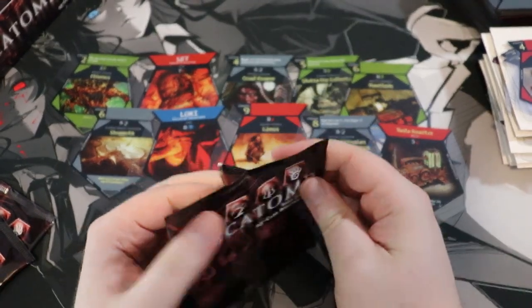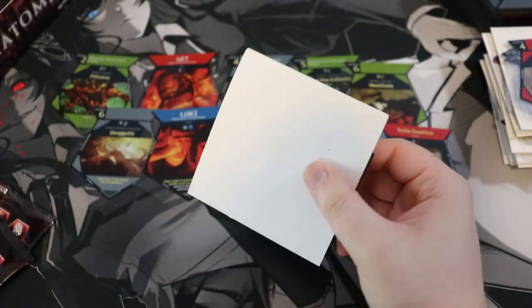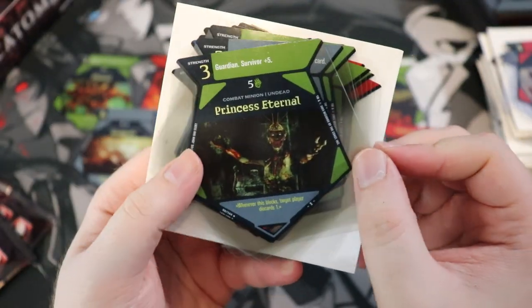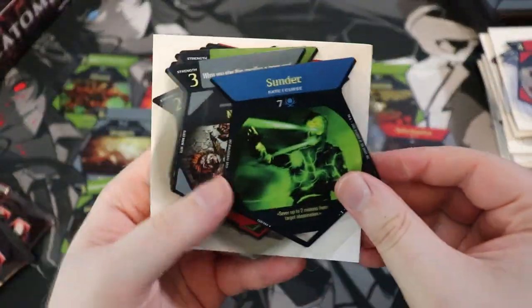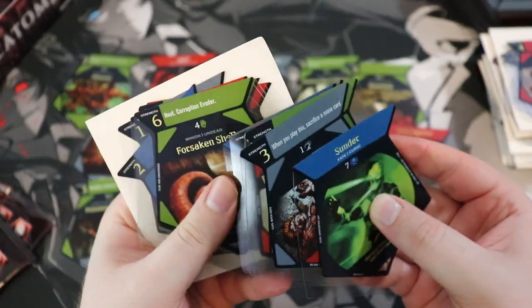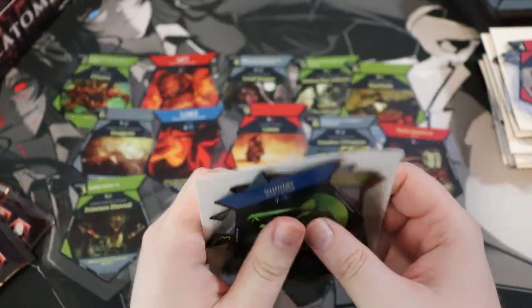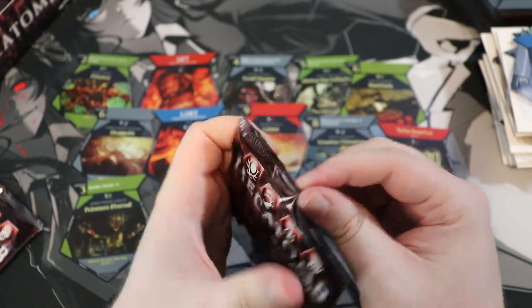I kind of want to learn how to play — it's just so bizarre that I want to learn, but I don't know if I can convince anyone to play this with me. Princess Eternal — she's beautiful. Sunder, Nahwal. I hope you're having a good time looking at all this stuff. There's another Murder of Crows — we've got a lot of murders of crows. We're not even halfway through this box.